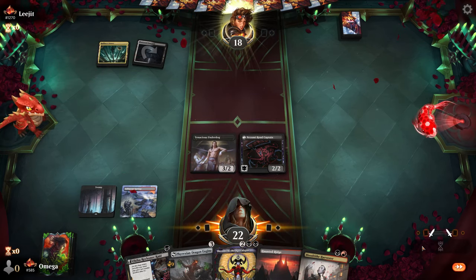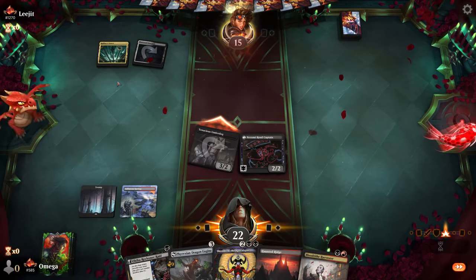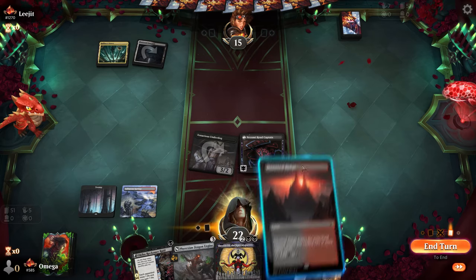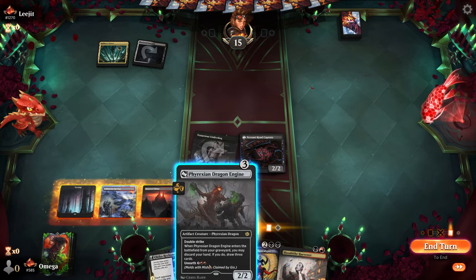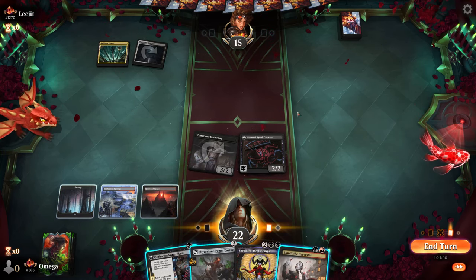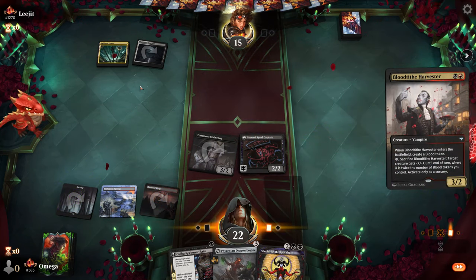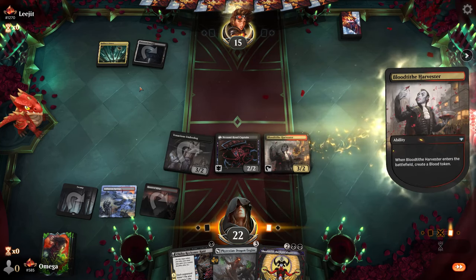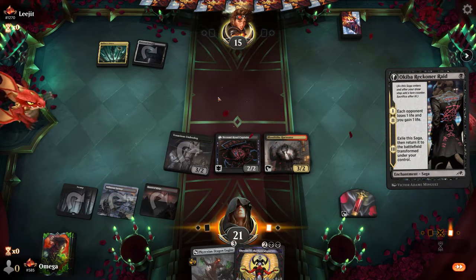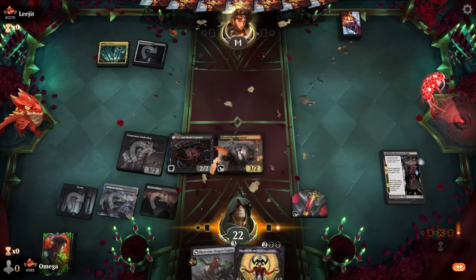We definitely attack and see how it goes. This looks like white — probably March of Otherworldly Light. They might exert one card to remove Tenacious Underdog, but I honestly think they won't exert two cards for the Dragon Engine. Without red they can't sweep next turn, so we're guaranteed to hit very hard.